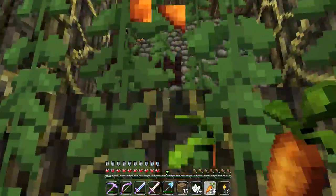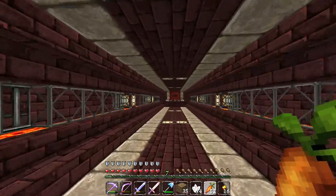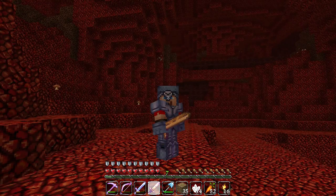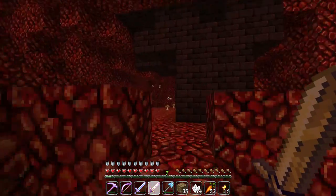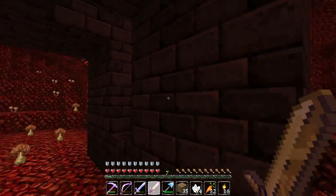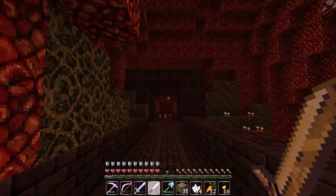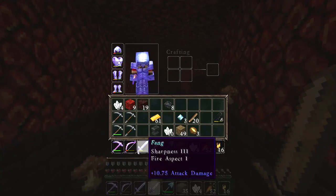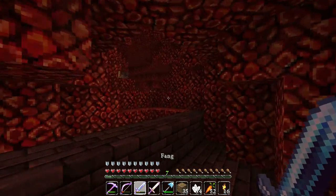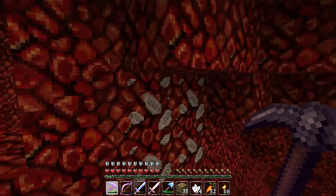Let's get back to that sweet nether fortress and hopefully find some wither skeletons and a chest. Welcome back — we are just outside the nether fortress and I am so excited. I just want to kill a wither skeleton with this sword. We don't even have a name for the sword yet — he's like the rejected brother that no one actually wants to talk to. Our other sword is called Fang, so maybe we'll try and figure out a name in a similar vein. If you have any sweet ideas for a name for this golden sword, hit me up in the comment section below.